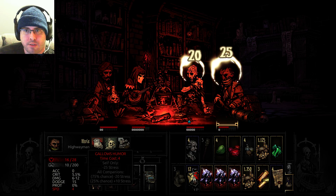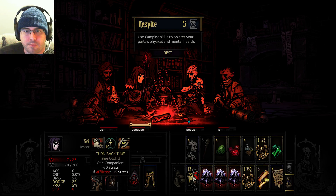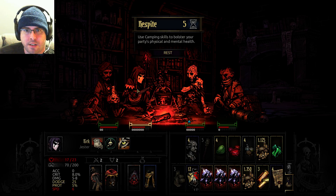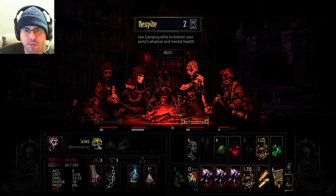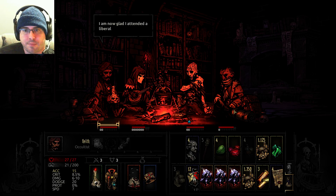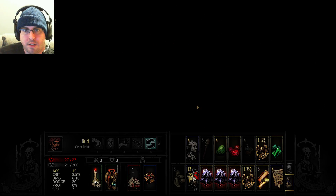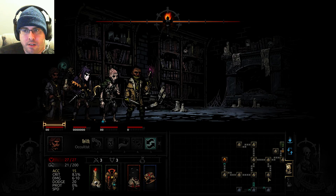Looking pretty good. Minus 30 stress. Minus 15% stress for four battles. Minus 30% stress. The way is lit, the path is clear — we require only the strength to follow it. All that's left is loot. Everybody's pretty good here. There's no way we can really get the stress down anymore — it's not like there's going to be any more fights to take advantage of. But there's loot.